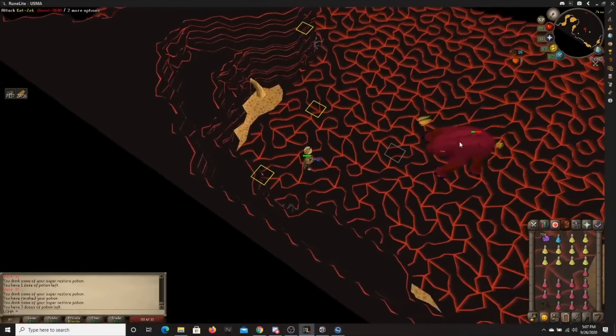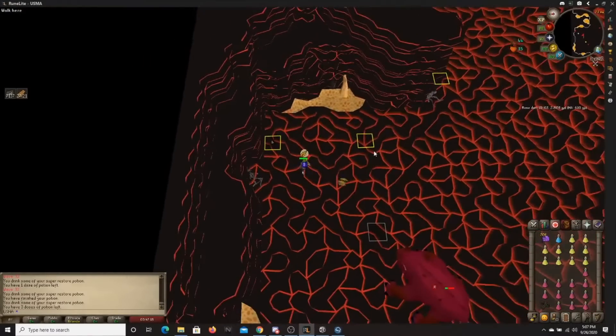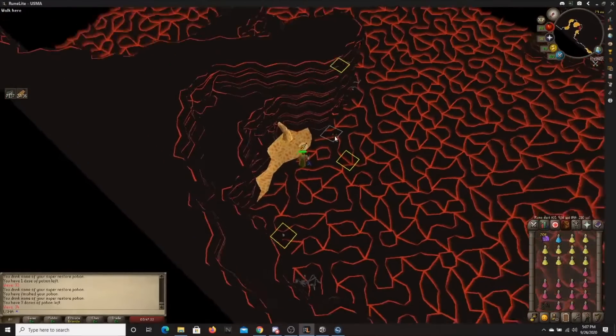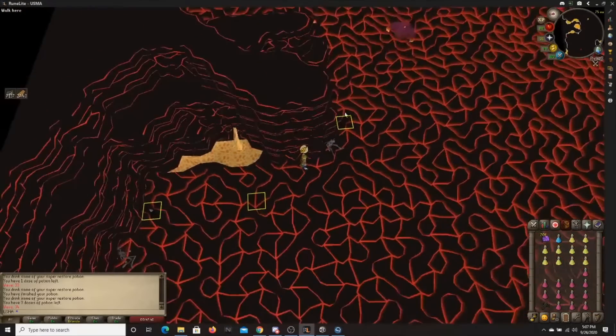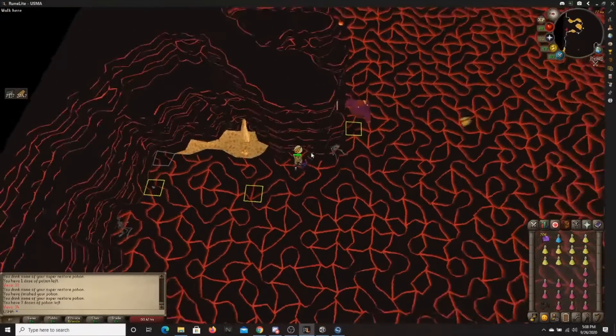If the mager spawns in the northwest spawn, and there are rangers and meleeers over by Dragon Rock, they can't hit you if you're in the back corner. You can safe spot the mager with your crossbow from there, and usually the others will be trapped over by Dragon Rock. Sometimes the ranger can hit you if he's the first to move — then just go kill him while praying mage, tank the ranger hits, then come back and safe spot the mager from the corner.